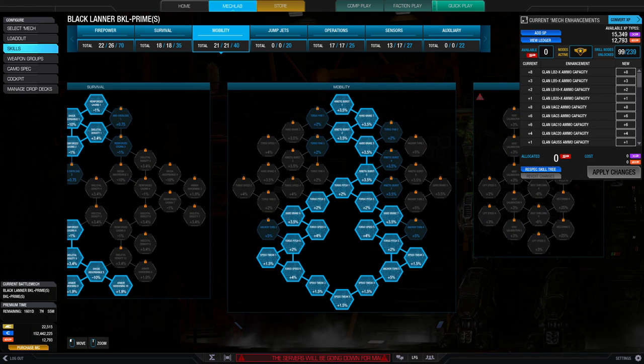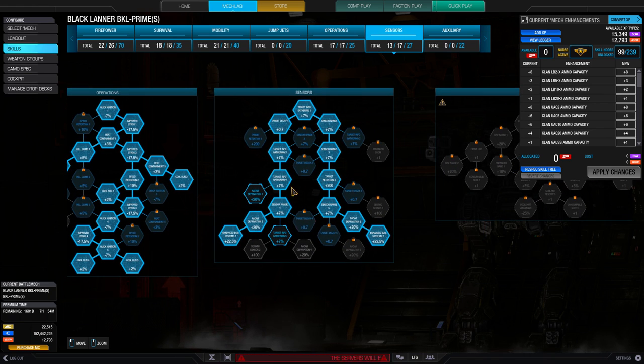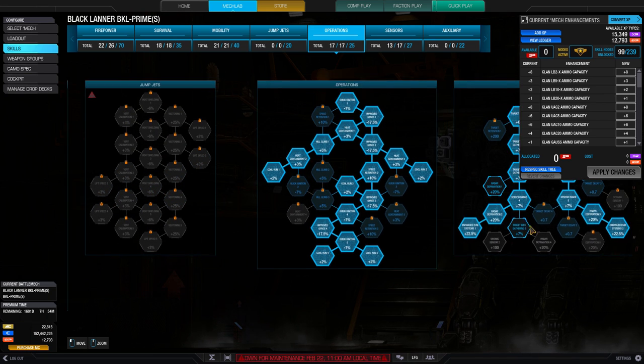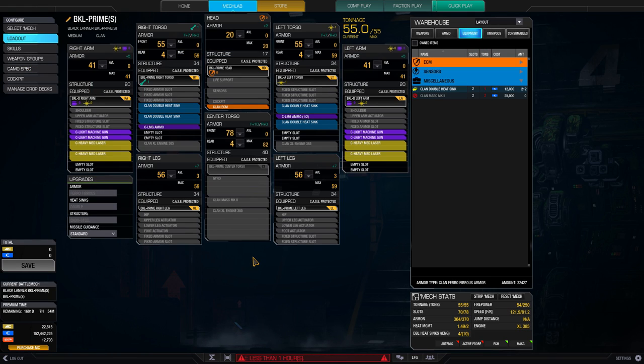For mobility we got our speed tweak. We don't need the rest of mobility because this mech is already pretty agile, but speed tweak is essential because we already have such a high top speed — it's worthwhile to increase it by percentage. In operations we got cool run, and in sensors we got enhanced ECM. You could alternatively move some things around to get seismic or other nodes, but this is a solid skill tree for the build.